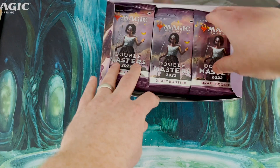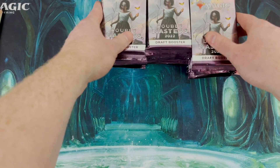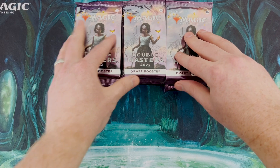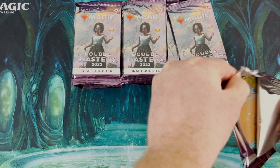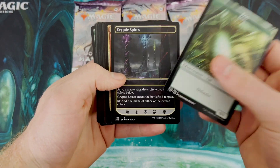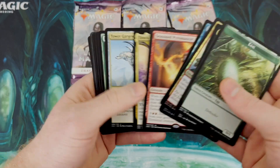All right, what we are here for - Double Masters packs. I turned in a lot of store credit so got this for a little bit cheaper. Either way, no matter what, I think this box is going to work out in my favor. These are Japanese packs, which means the rare is in the front. You get two rares - there's a lot of borderless cards in here. Starting off you always get this cryptic card, two foils. Seasoned Pyromancer right there for a mythic, and then Naban the Harvester.